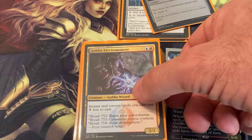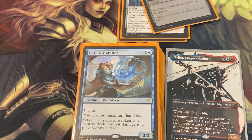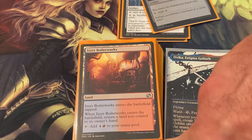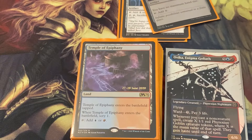Goblin Electromancer makes instants and sorceries cost one less to cast. Curiosity Crafter gives you no maximum hand size, and whenever a creature token you control deals combat damage to a player, draw a card — that could draw you a bunch of cards.